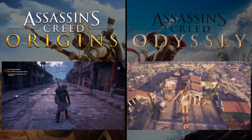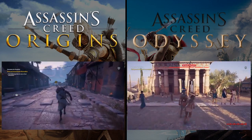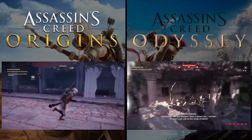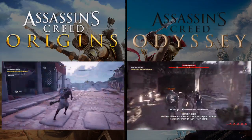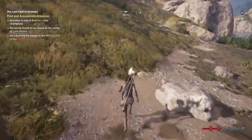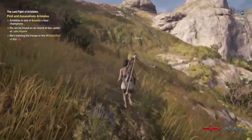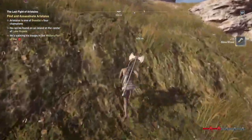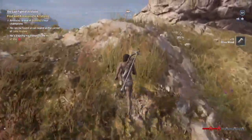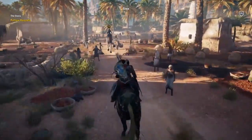The cities in both games are pretty boring. I never found Athens, Memphis, or Crocodilopolis that interesting. I do think Cyrene and Alexandria are okay but still not super memorable. Something else Odyssey does that I'm not a big fan of is having the camera so far away from the character — done to make the player focus on the open world and to hide the poor character model graphics, but it just makes you feel disconnected from your character. So in terms of open world, Origins does a better job.